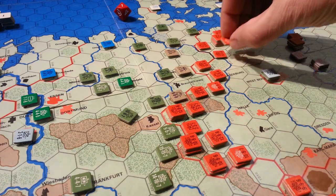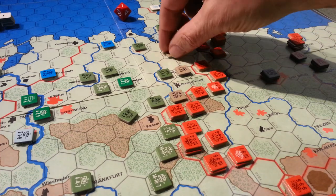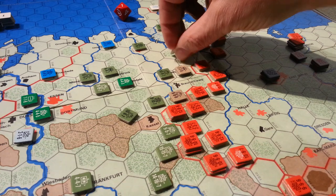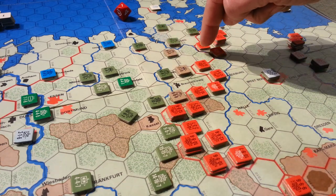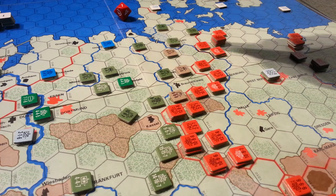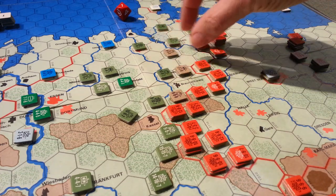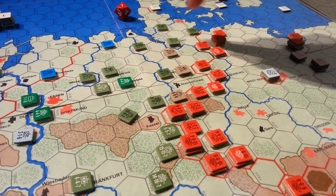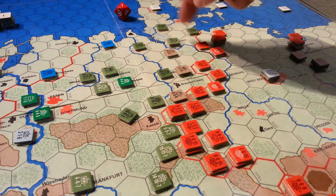The 20th Army group here is going to punch forward into the woods and attack the British 1st Armoured Division in turn 1, attempting to isolate and cut off Hamburg and allow us to have a nice big gap here. The reason why there is a potential gap here is because of the forward movement opportunity that NATO had when they rolled to move units.